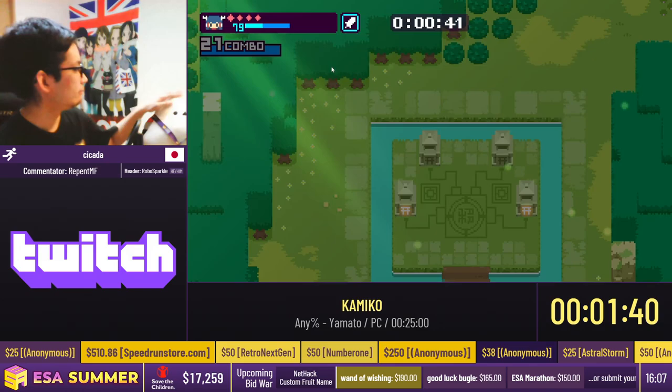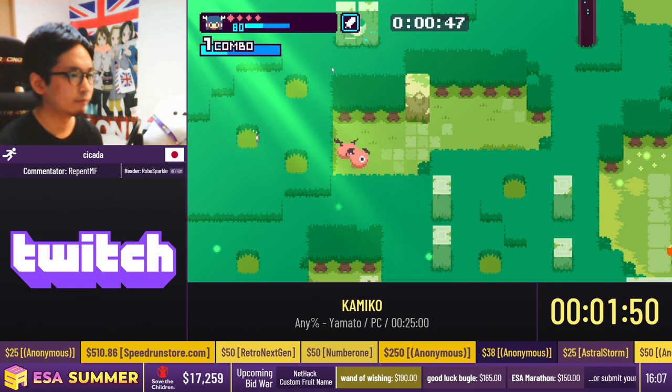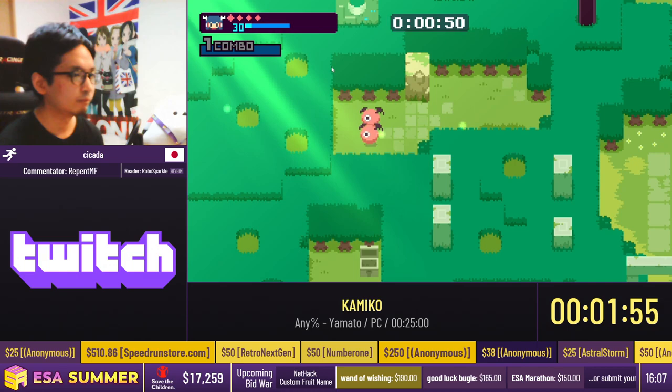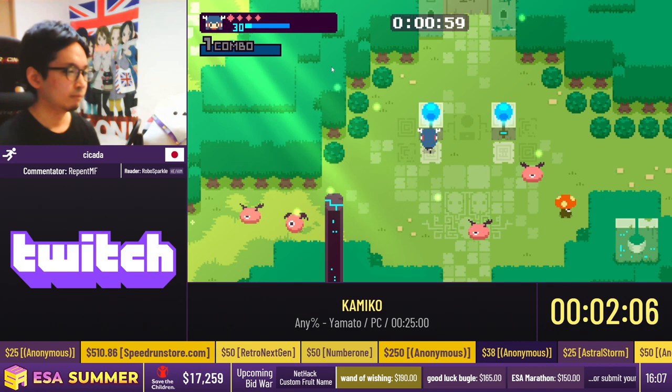Different characters have different means of collecting SP. Something that works a little bit better for Uzume is getting to a shrine, saving, and then having taken damage along the way, and then intentionally killing yourself. That way you can refill your SP up to full. But with Yamato, it's actually a little bit better to kill enemies along the way because her attacks are so fast.